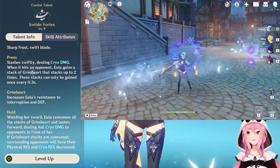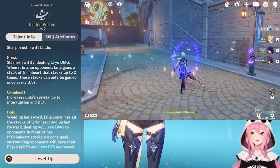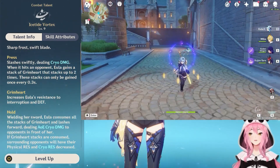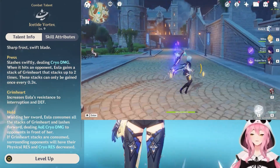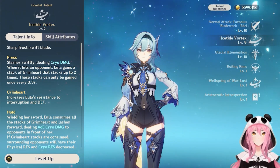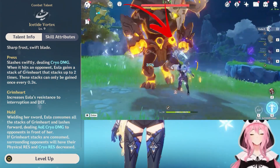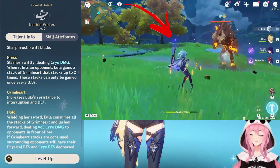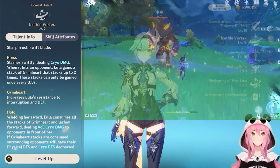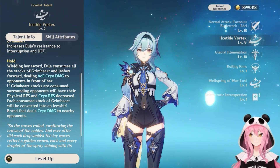The press version is pretty simple. You'll do a swift slash that deals cryo damage, and you'll get what's called a Grimheart stack, which can be stacked up to two times. Grimheart gives Eula resistance to interruption — kind of like having a shield but without the actual shield — and increases her defense. This is something a lot of people forget about Eula: she can actually increase her own defense passively. You can tell how many Grimheart stacks Eula has by looking at the number of swords on her back when you use her elemental skill.